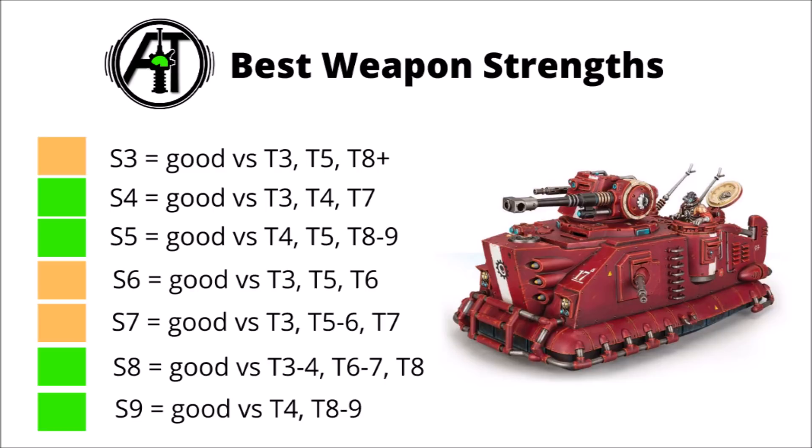A particularly relevant example is the Scorpius Disintegrator with a Ferramite Cannon. It has a heavy stubber at strength 4, a Ferramite Cannon at strength 8, and rockets at strength 7. With the Admech Mars Canticle giving all heavy weapons plus 1 strength: the stubbers go from strength 4 to 5, very meaningful versus toughness 4; the rockets go from strength 7 to 8, making them excellent versus toughness 7 and 4, and able to chip in versus toughness 8; and the Ferramite Cannon goes from strength 8 to 9, making it a true anti-heavy armour weapon. This vehicle is probably the single biggest beneficiary of that plus 1 strength heavy weapons buff.